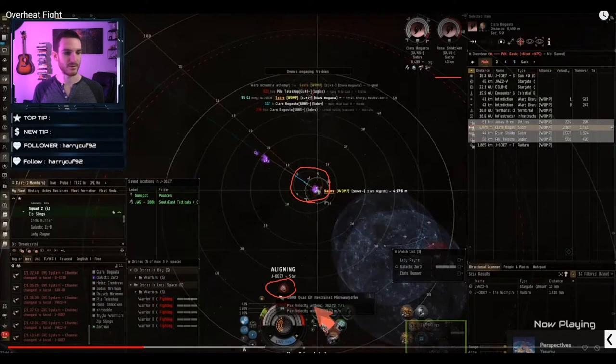We haven't started overheating anything yet — keep that in mind, nothing heating yet. I'm scrammed so I can't turn on my microwarp drive. The first thing I do is preheat my microwarp drive — I'm going to shift-click this button and you're going to see it preheat. This part up here will glow bright green. Then I'm going to switch to close range ammo — in this case conflag — and overheat. Both my friend and I are going to overheat on Clara, who is now the biggest threat, the closest thing to us.